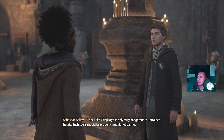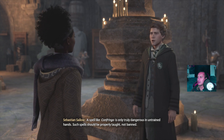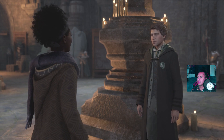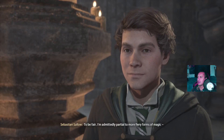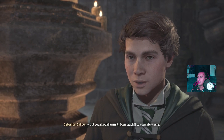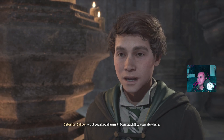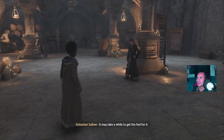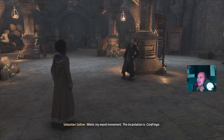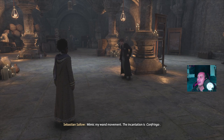A proper magical education ought to include all magic. My thoughts exactly. A spell like Confringo is only truly dangerous in untrained hands - such spells should be properly taught, not banned. To be fair, I'm admittedly partial to more fiery forms of magic, but you should learn it. I can teach it to you safely here. It may take a while to get the feel for it - mimic my wand movement. The incantation is Confringo.